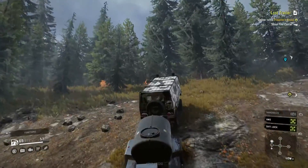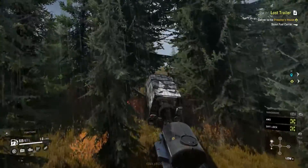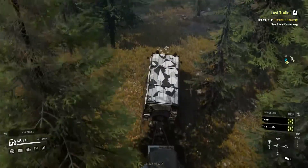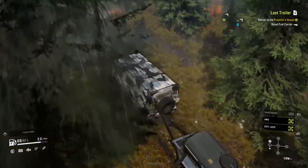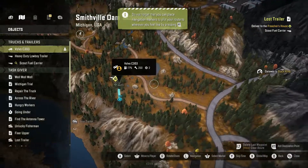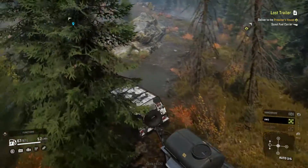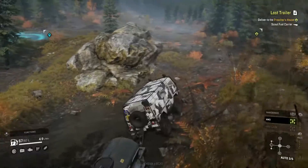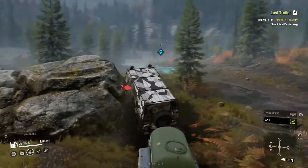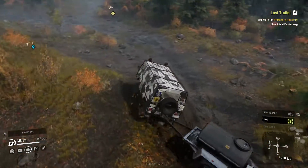We're barely making it up this hill. The Volvo C303 does do pretty well — it's extremely small and versatile. It's cool seeing the scale of it next to this trailer. I don't know if that's a road or not but we're getting pretty close. The road is right there — we're almost there, that's awesome. I clipped that rock just a tiny bit trying to get to the road, and knocked the marker off as well.